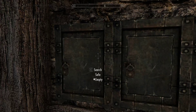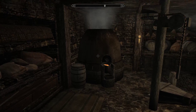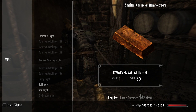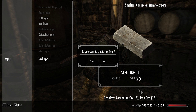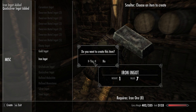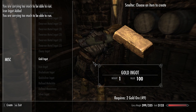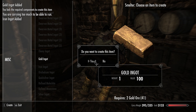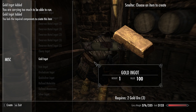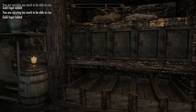Let's go ahead and take our ore — we got four corundum, two steel. So I just want to go ahead and smelt up all the ore we can real quick. Just steel I guess. Quicksilver. Okay, that's a bunch of gold ingots which I also want to look at some of the uses for.